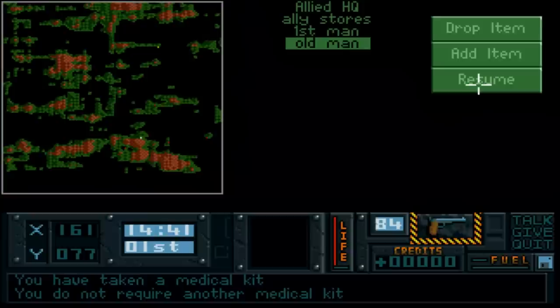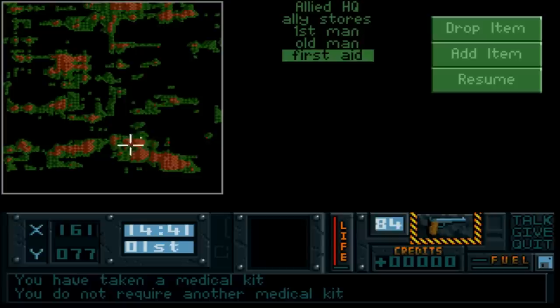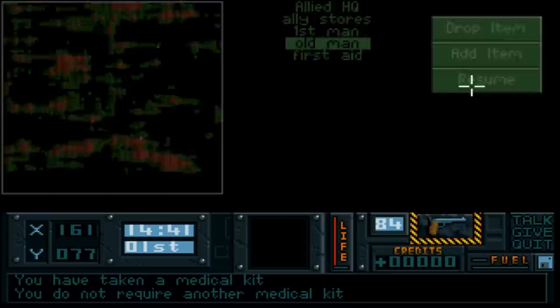You will definitely need some medikits. If we go to the logbook and add an item, you'll notice in the bottom corner of the map our X axis shows 161, and our Y axis shows 007. We can add that into the logbook as 'First Aid', so if I ever need to come back to that spot it's right there. That's very handy.